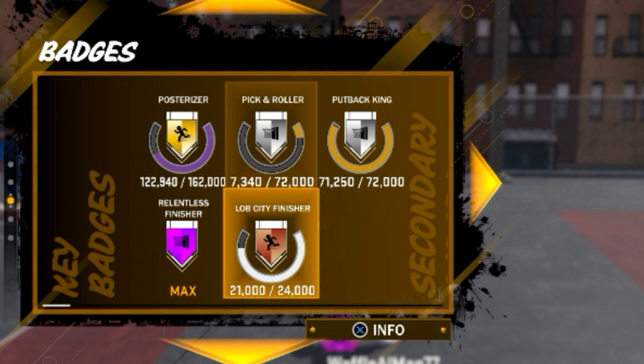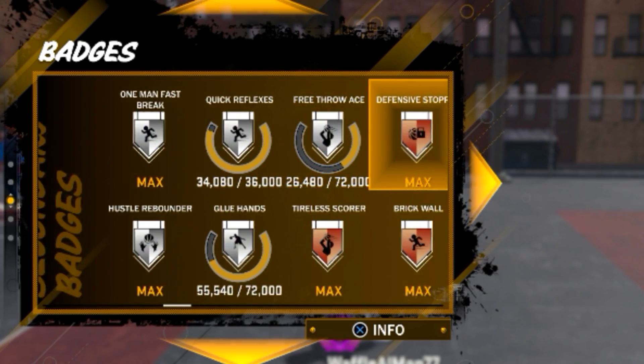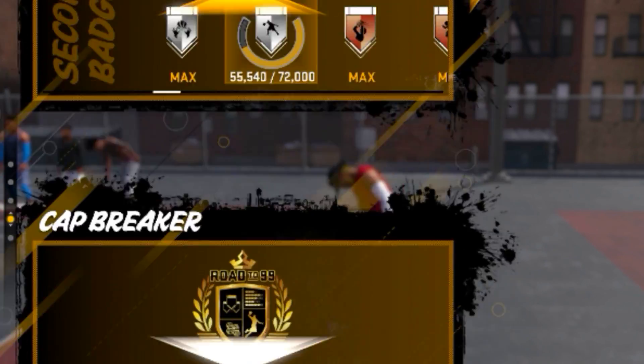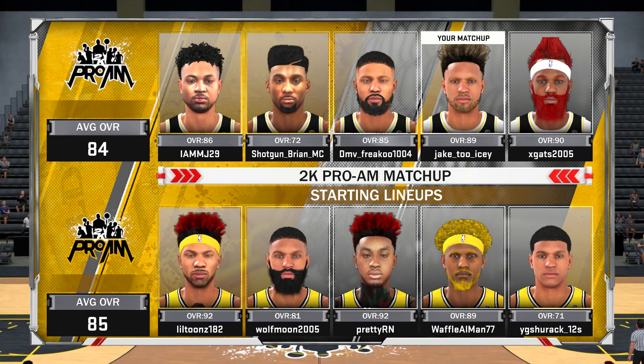I think offense on the top. Been doing a lot of Relentless Finisher — it's easy to get this, it's easy to get Posterizer. The other badges are mostly maxed out. Free Throw Ace — you're going to get to the line a lot with this build.